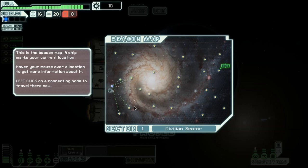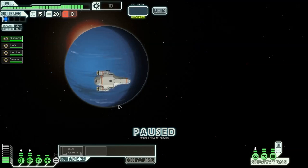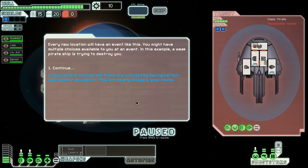Unvisited, unvisited, unvisited — let's go to one random unvisited section. If you visit a new location, you'll have an event like this. You might have multiple choices available to you at an event. Some groovy music going now — oh yeah, nice style. It's more like 16-bit, not really 8-bit — it's not that old.